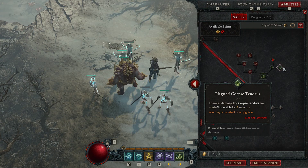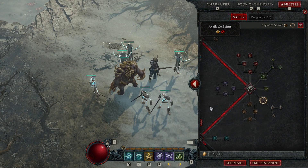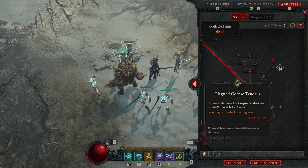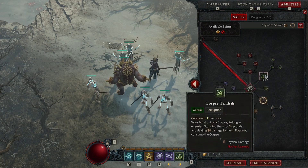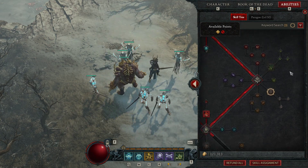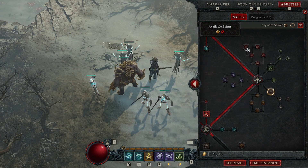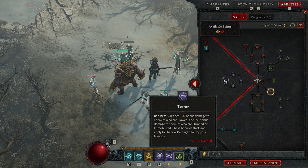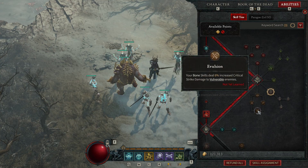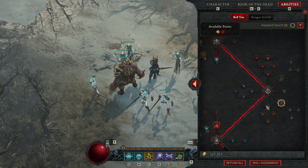Necromancer has really good skills that make things vulnerable - this is one of them. I don't use Corpse Tendrils myself due to the limited ability bar. I also don't use the passive skills that buff your three types of skills, because they're three points each and you don't have that many points right now. In endgame builds you're probably going to be filling those out.